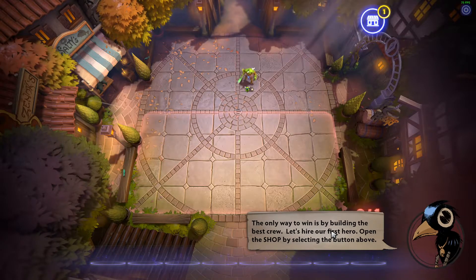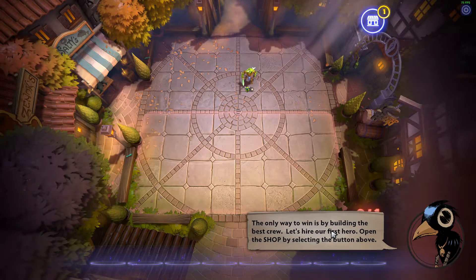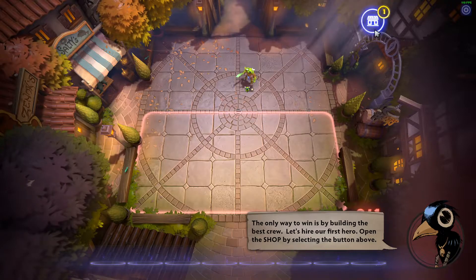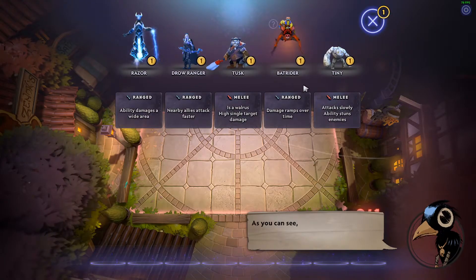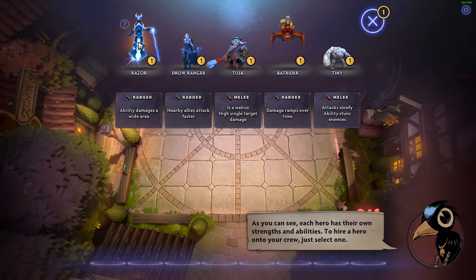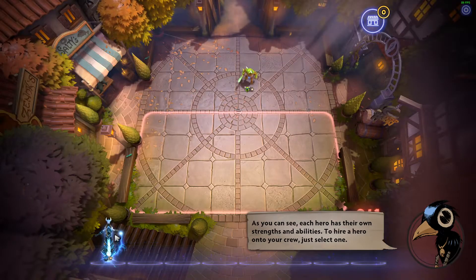The only way to win is by building the best crew. Let's hire our first hero. Open the shop by selecting the button above. As you can see, each hero has their own strength and abilities. To hire a hero onto your crew, just select one. Let's pick Razor.